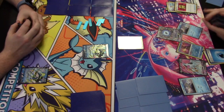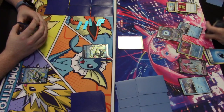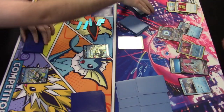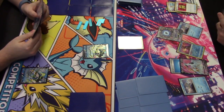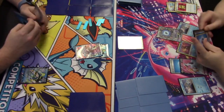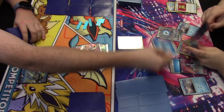What might be happening is the player on the right communicated they're grabbing Lumineon and Battle VIP Pass with Irida, then using Battle VIP Pass to put Radiant Greninja and Frigibax onto the bench, allowing Lumineon to enter the hand. A basic water energy is attached to the Arceus on the bench and play passes to the Rapid Strike player.